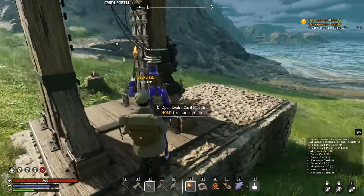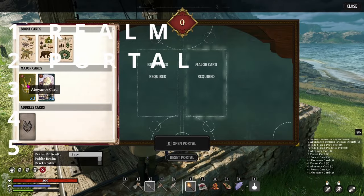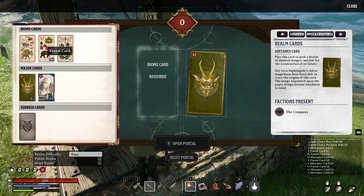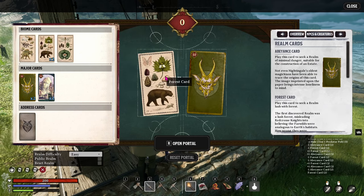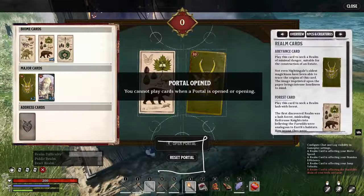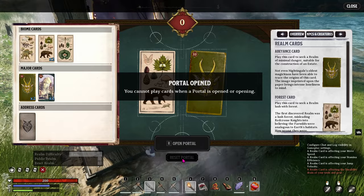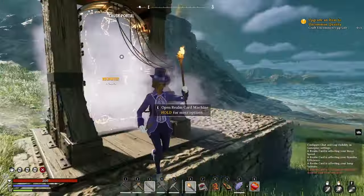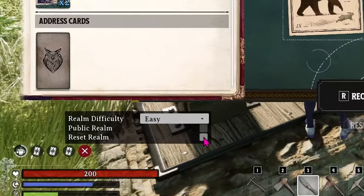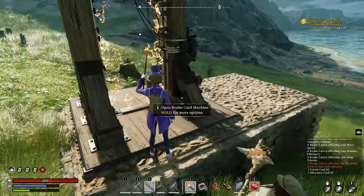If you want to find an abeyance realm that's more to your liking, you can use the portal to scout different maps. Make a few of the abeyance cards and a few of the biome of your choice. Go to the portal and enter the cards. If you're playing the same type of realm cards as before in this portal, you may think that simply hitting reset portal on the bottom will get you a new realm, but that will send you right back to the last one you visited with those cards. You have to check this little box that says 'reset realm' for it to generate a whole new realm with the same type of cards.